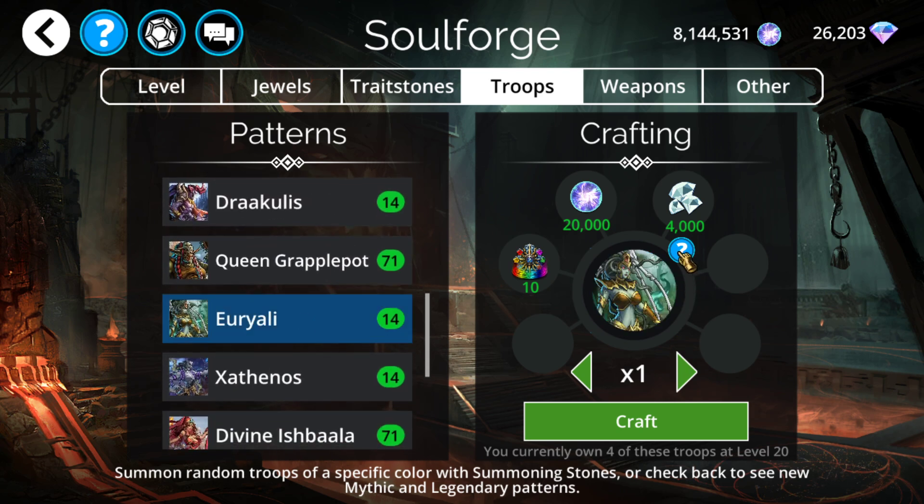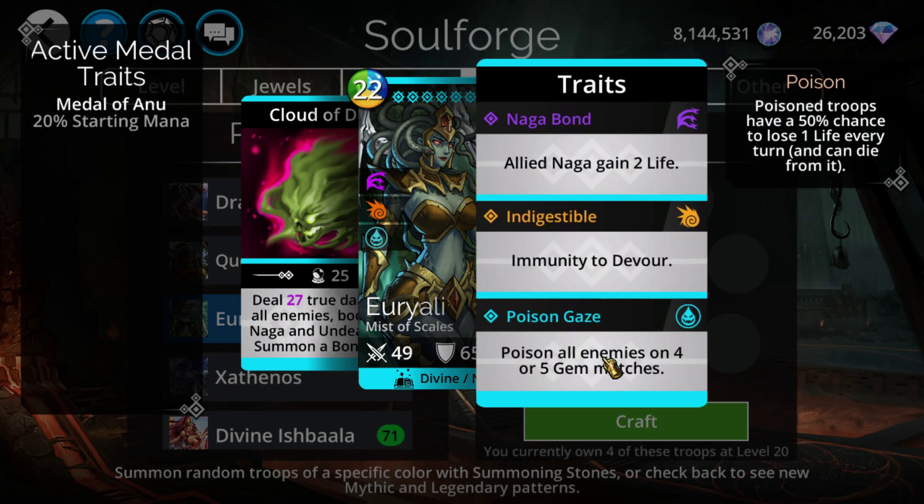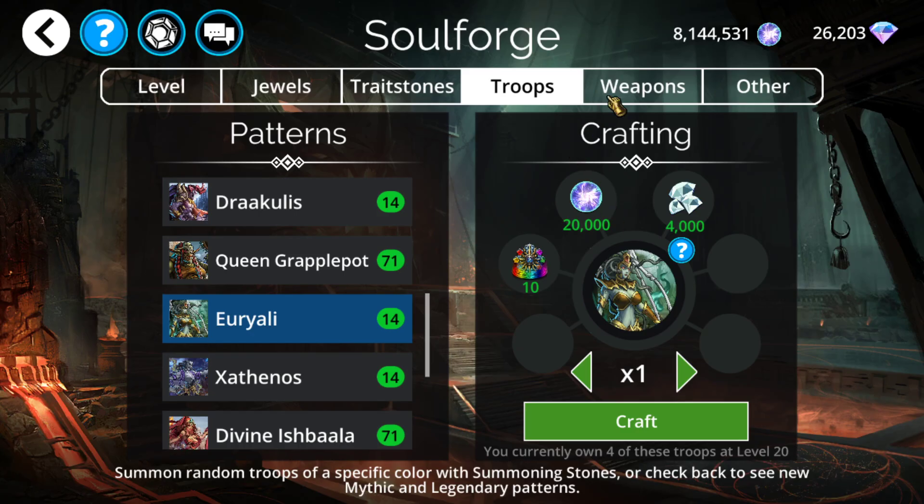Also somewhat relevant is Uriali. While overall not nearly as good a troop, she is pretty relevant in that she's used in Scorpius meta. Scorpius plus Uriali can be used to double kill anything that doesn't have immune to poison, and this is a pretty good combo right now for Explore, particularly in the Uruskaya Kingdom, which currently has zero troops immune to poison. This ends up working out pretty well, as this is the best poisoning option in the entire game — able to get the entire enemy team poisoned off a single extra turn.